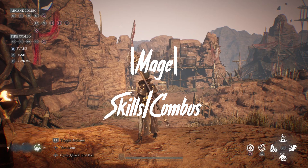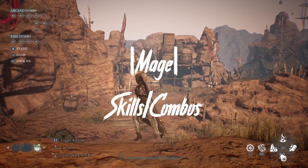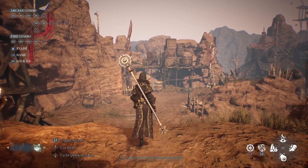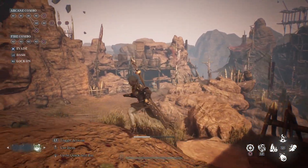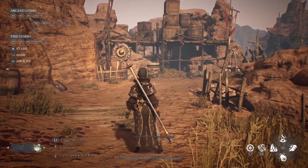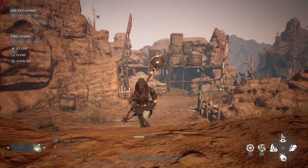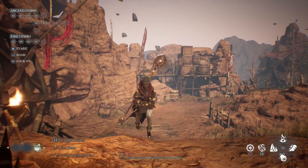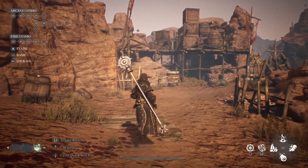Upon entering the tutorial area, you'll see that R1 and R2 on your top left-hand side are your combo starters, with Circle being your combo finisher for every single combo. X is to evade to the side, L2 is to dash using your stamina, and R3 is to lock onto an enemy or object. On your bottom right-hand side you have your skills — Circle is your Amplify and L2 is your mana regain.